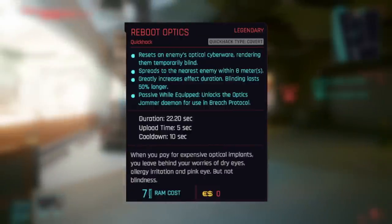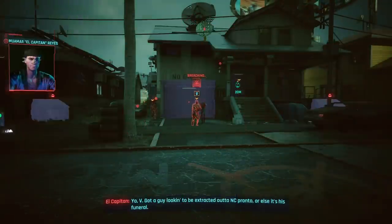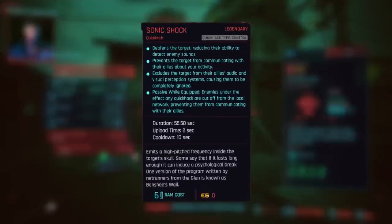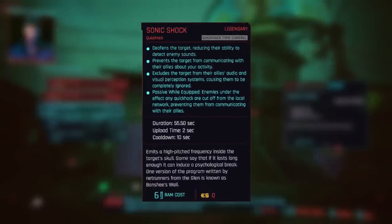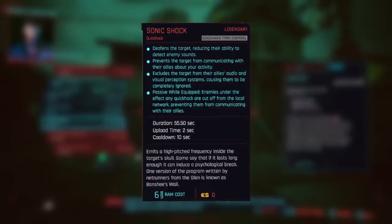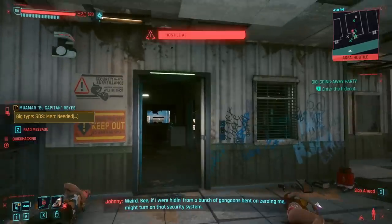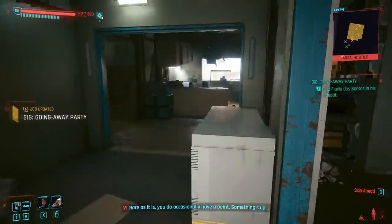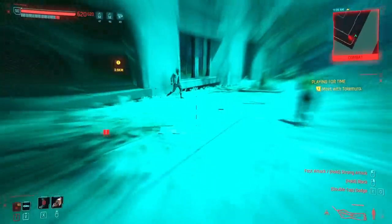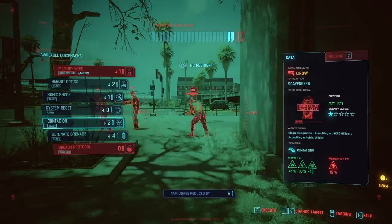Reboot optics gives us the ability to upload the optics jammer demon — if we get seen it makes them go blind so they can't see us. Sonic shock is often overlooked but really handy: its passive states that enemies under the effect of any quick hack are cut off from the local network, preventing them from communicating with their allies. So if somebody sees you or gets alerted, they can't alert everyone else provided they are under the effect of one of your quick hacks — which they most definitely will be. Memory wipe supports this further and is extremely handy for tight groups where you can't breach: hit them with contagion then immediately memory wipe and they'll sit there getting poisoned in a daze while they quickly die.